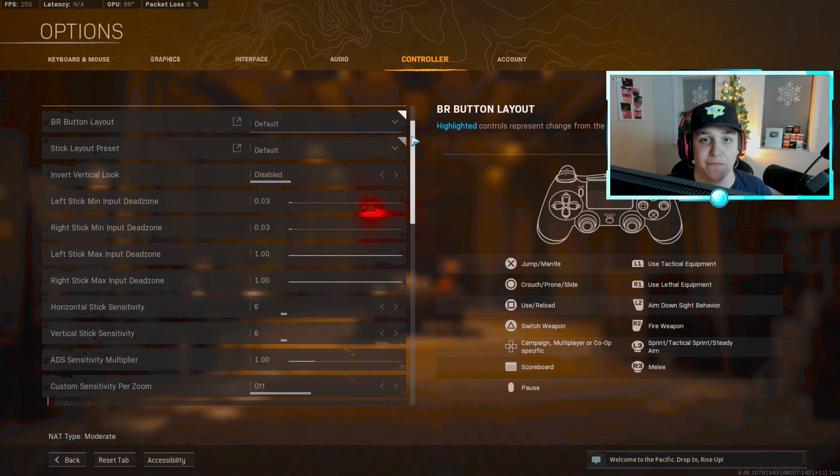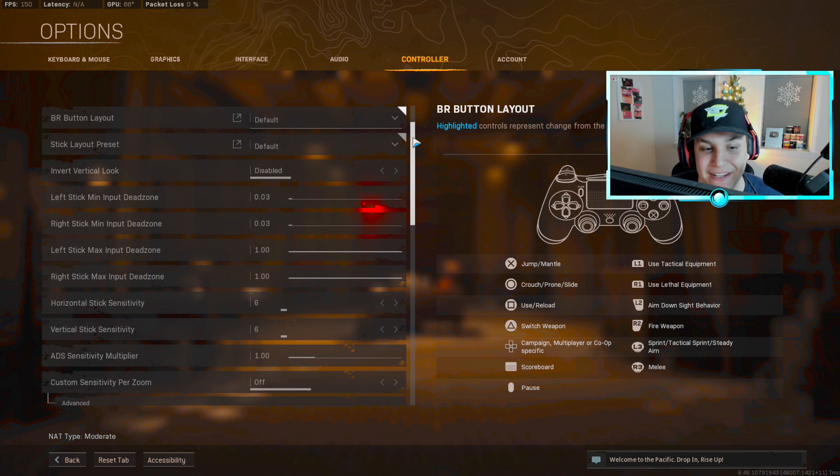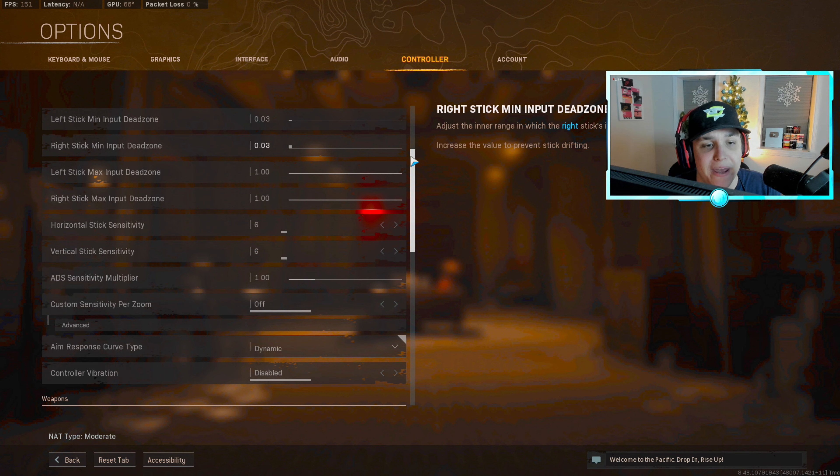For controller settings — I use a Scuf gaming controller, I'm partnered with them. You can go down in the description and grab one for five percent off. It has digital tap triggers and bumpers with barely any movement — super responsive — and two back buttons: one synced to circle, one synced to X. It's a very good controller, so you can definitely go cop one with the link in the description.